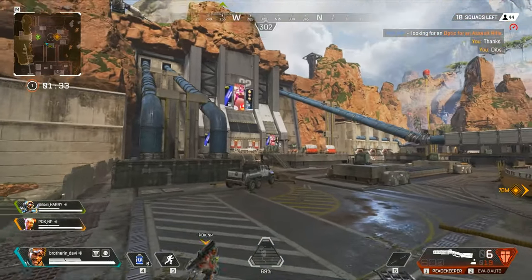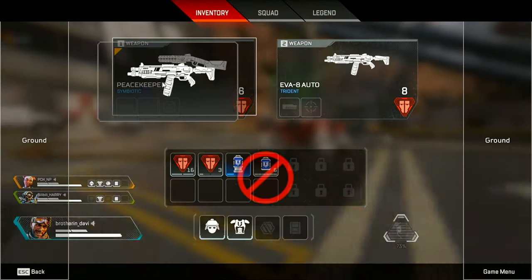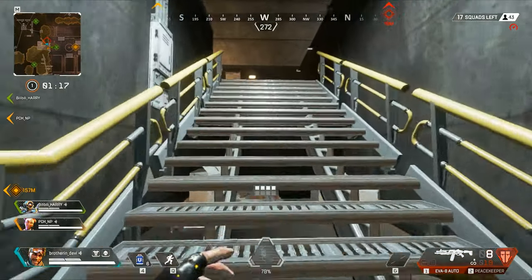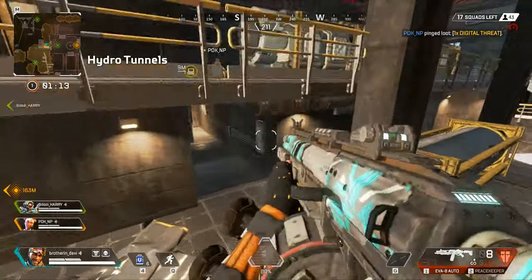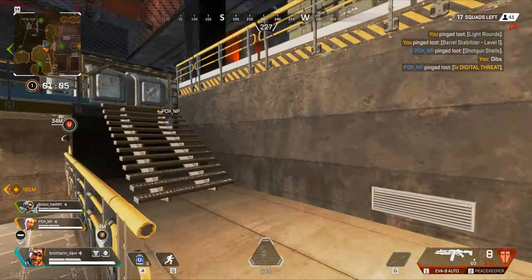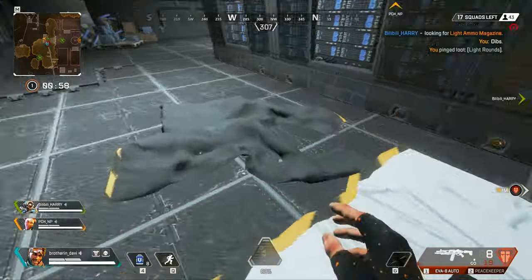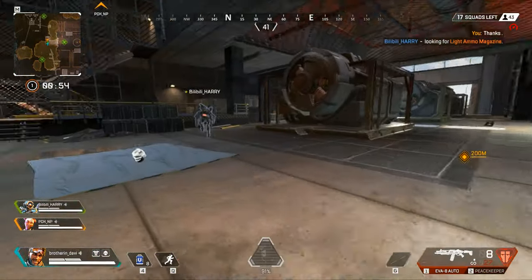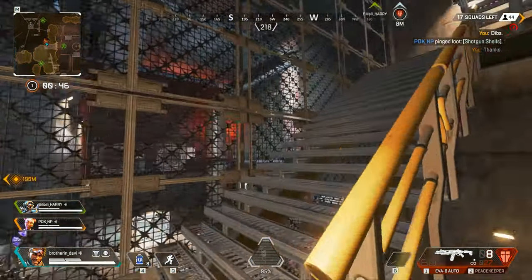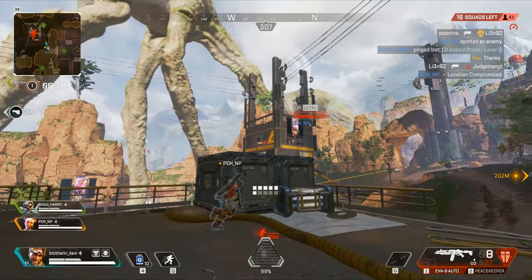This way. Yeah, enemy spotted — it looks small. Objects here. Close range. Dibs! Shots for ammo, yeah. Light ammo here. I could use that. I need an extended light mag. Thank you. Shots for ammo here. I'll take that. Someone's been there. Thank you. Standard stock here, level one. Loud and clear.